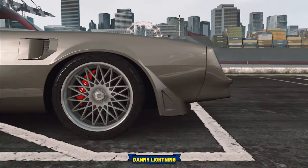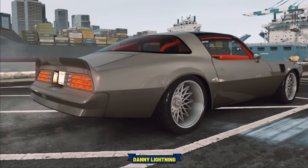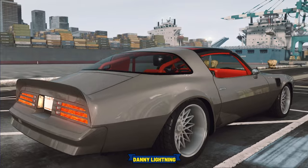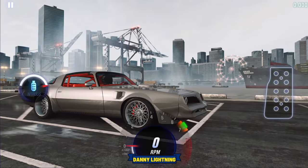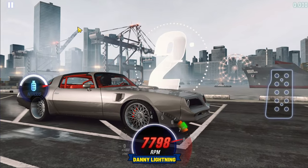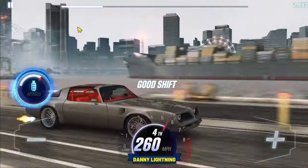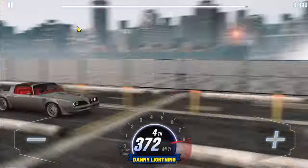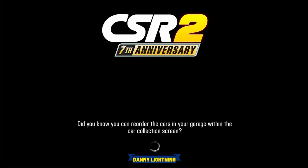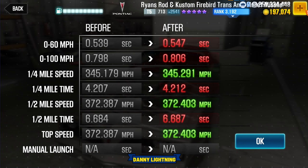To drive this car when it's maxed out, we're going to let go of the gas right before we hit number one. After launch, pretty much instantly shift into second gear, nitrous on third, and all the rest of the shifts right before the red line. 3, 2, 1, go — second, third, and nitrous, fourth gear. Very easy car to drive, very fast, and we just ran a 6.687.